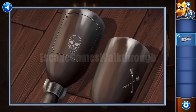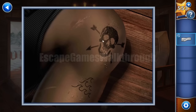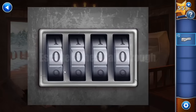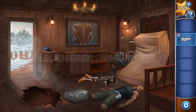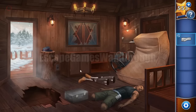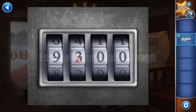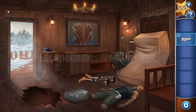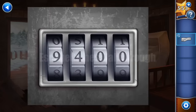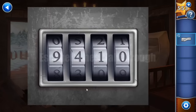Now we need to count the symbols. For arrows: one, two, three, four, five, six, seven, eight — and nine in the heart. First digit is nine. Then for skull: one, two, three, four — four skulls. Next symbol is heart — we have only one heart, found on the arm. And last, wave — on this tattoo we have six waves. Digit is six.